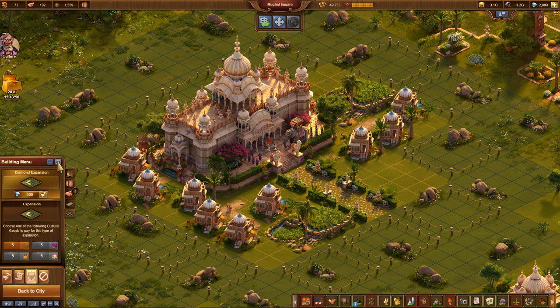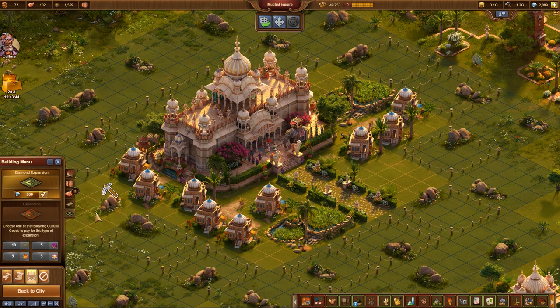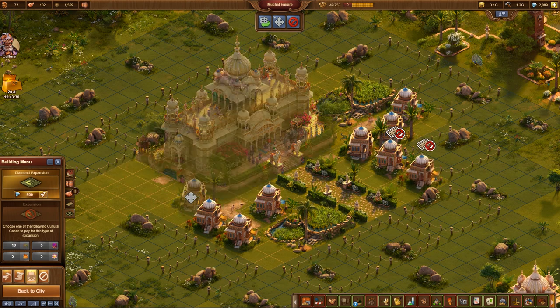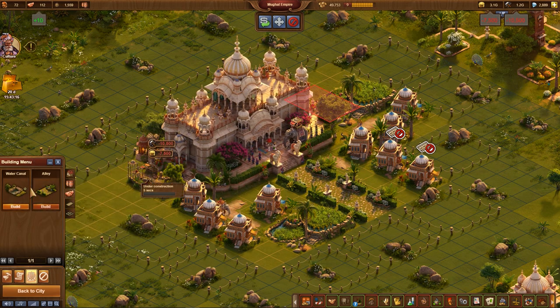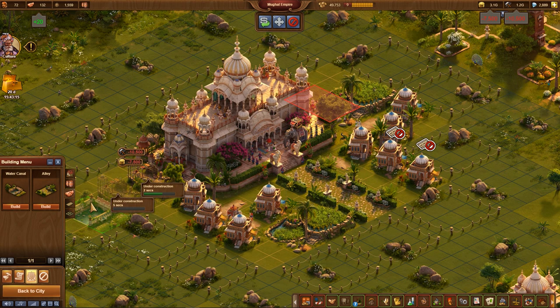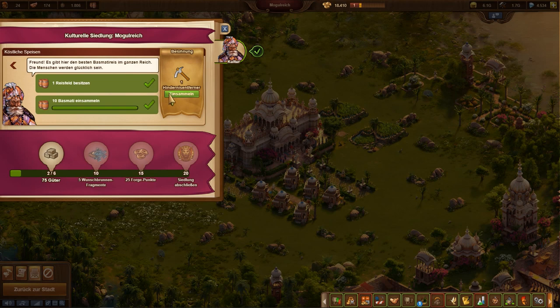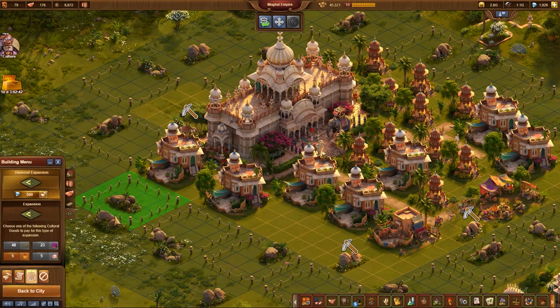In between, you can buy a land expansion with 5 basmati rice. At the beginning, always buy a land expansion if it is available for the price of 5 goods — never buy the more expensive expansions early, because the production of goods requires rupees and these are scarce. Occasionally quests come with one or two tools for removing obstacles on purchased expansions. Use these tools very selectively, especially to improve the length of alleys and water channels, as the additional bonuses facilitate further embassy unlocks.